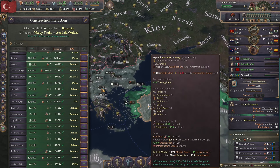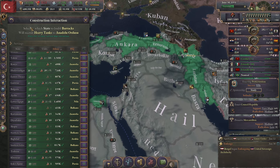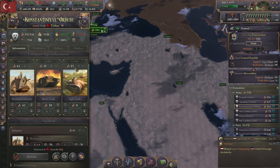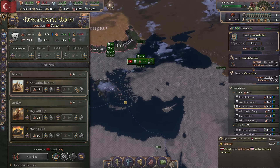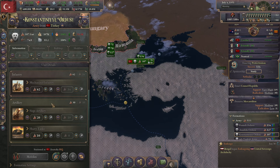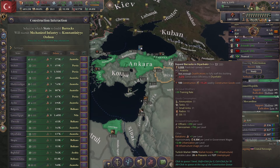We'll throw those in Ankara, Vendagar, and Tabriz. That should be a pretty sufficient amount. For the Konstantini Ortesu, we're actually going to reduce the number of siege artillery and just build up to eighty-twenty-twenty. I think that'll be a pretty good setup overall.